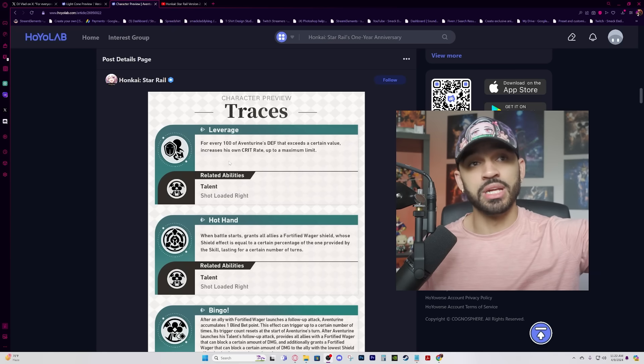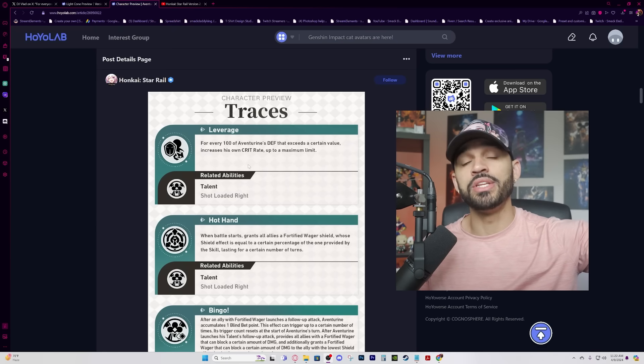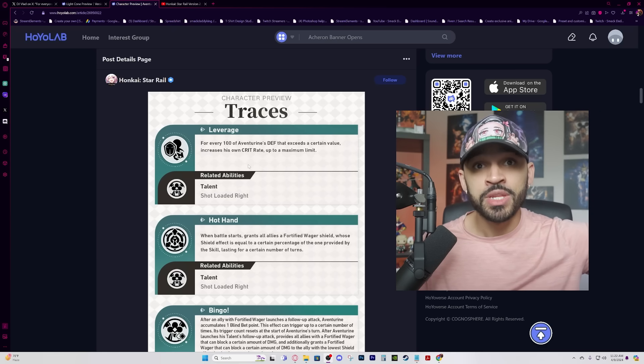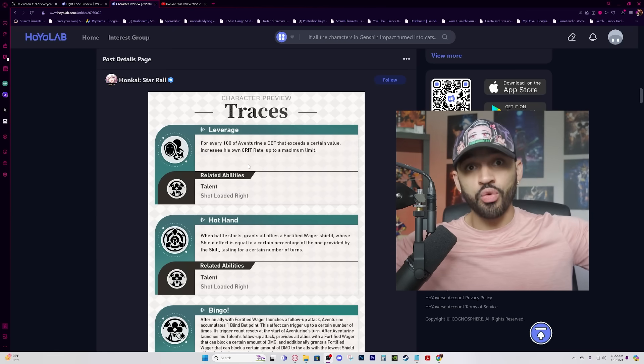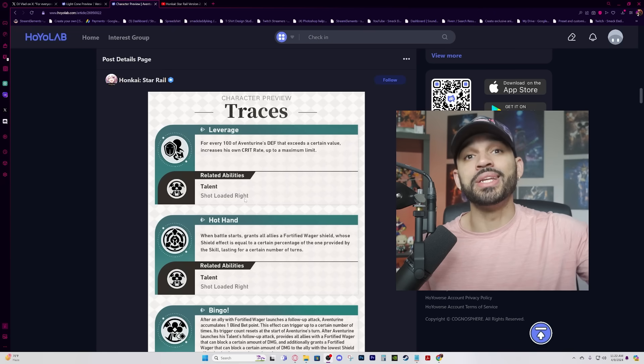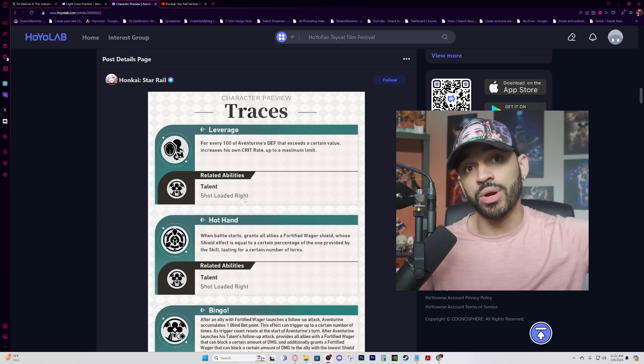If you take that into consideration, it means you can build a crit damage body on him instead of a crit rate body, giving him massive amounts of crit damage. Or if you're going for a more sustainable playstyle, you can put a defensive body on him instead of crit rate. Keep that in mind.